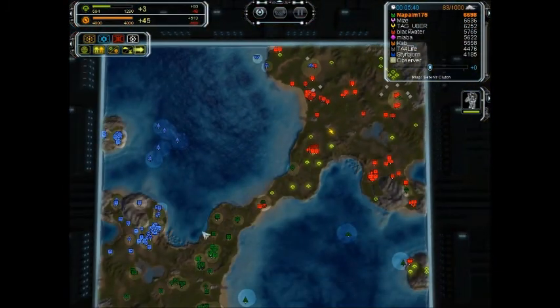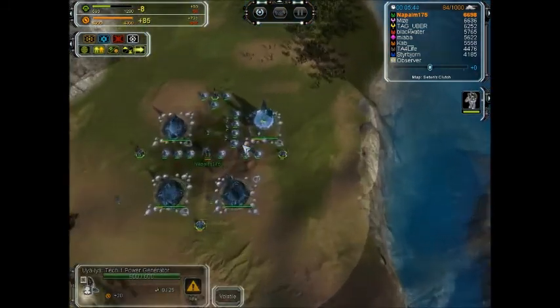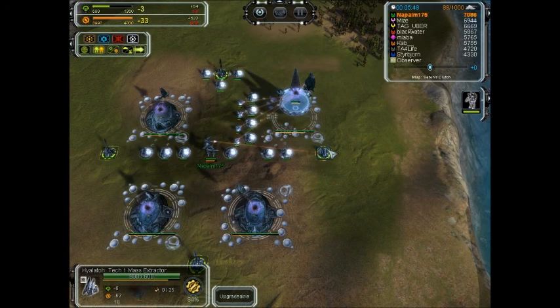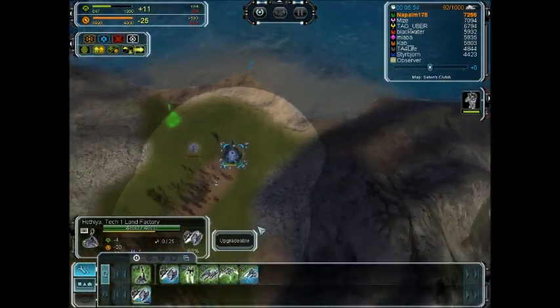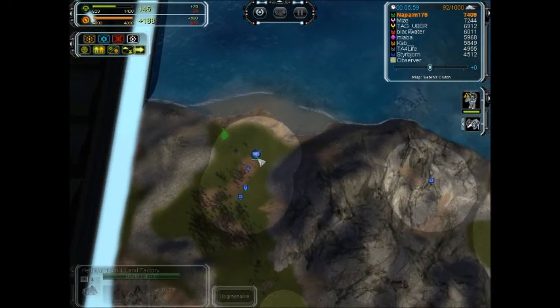And it's going to make tanks. You can see these mass extractors are almost done upgrading — 85%. There's a nice air spam going on, you really want a lot of tech one here. The first factory is finished, getting the second one. So at six minutes, you're having a lot of build capacity.